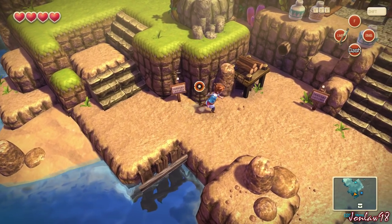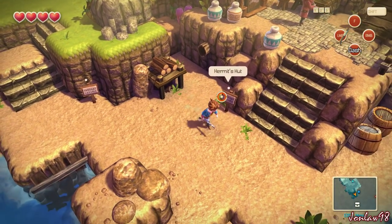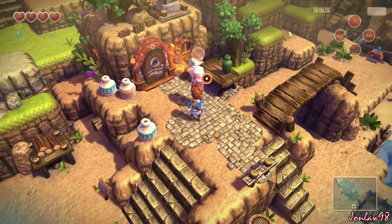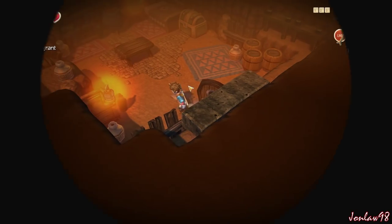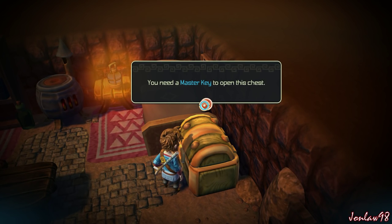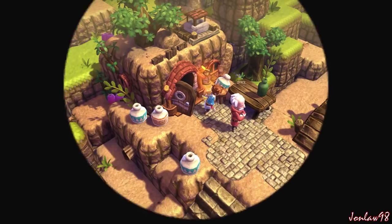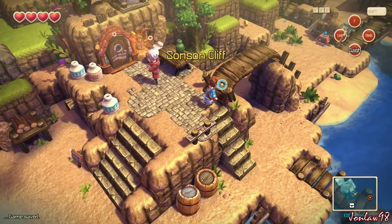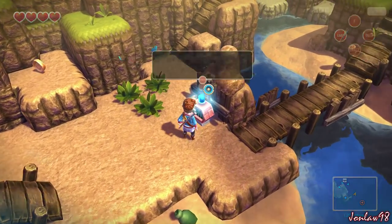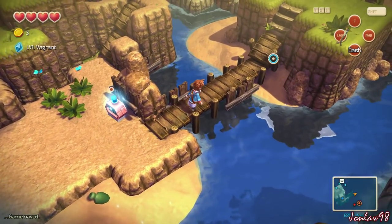Mini-map may reveal secrets — gotcha. The game saved. So it's kind of like Zelda. What was that chest over there? I want to check it out. So that's the checkpoint — gotcha.